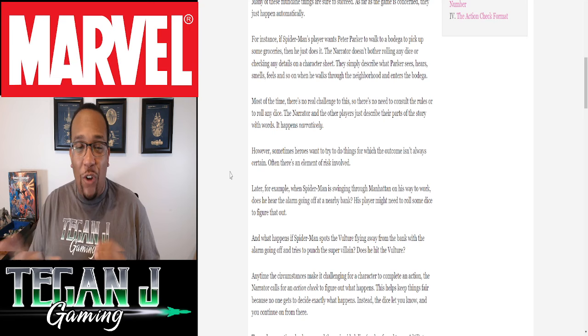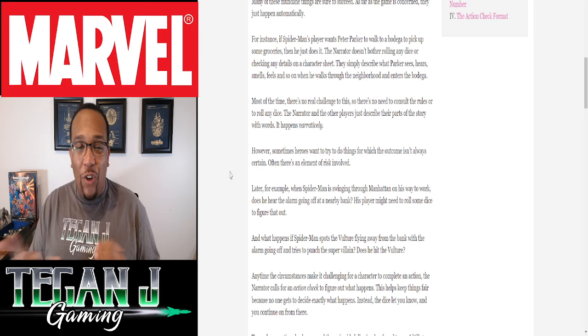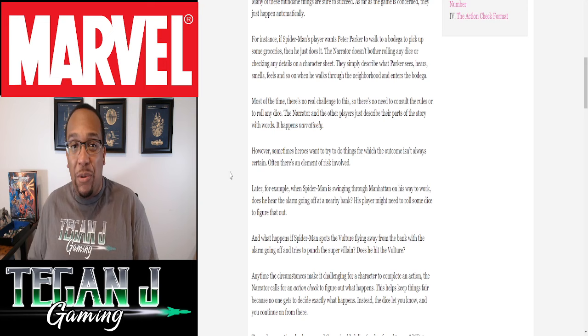You also add whatever attribute the game master thinks best fits the situation. If you're trying to Hulk smash down a wall, you probably use melee. If you're trying to dodge through automated laser fire, it would be agility. They follow the Marvel attributes: melee, agility, resilience, vigilance, ego, and logic — which spells out MARVEL, a really cool touch. You add that attribute and compare it to the target number to decide whether it's a failure or a success.